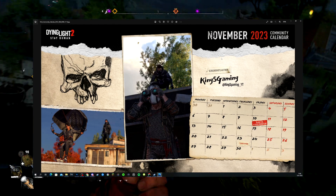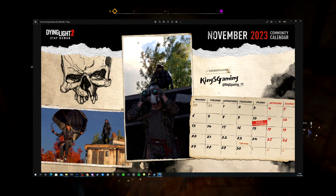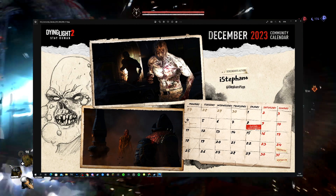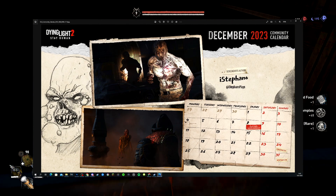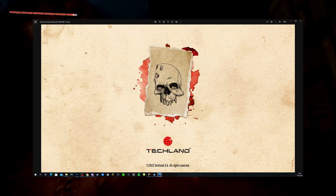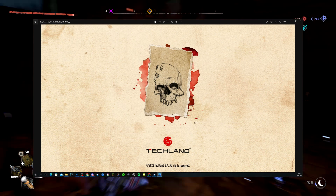The cool thing is my birthday is actually in November — on the 15th — I don't think they knew that, so I'm going to write it in when I print this out, which is quite a coincidence. December is made by Stefano, with the Call of Joris release anniversary on the 8th, Christmas Eve on the 24th, and New Year's Eve on the 31st. It ends with a nice drawing and the Techland logo, all rights reserved.